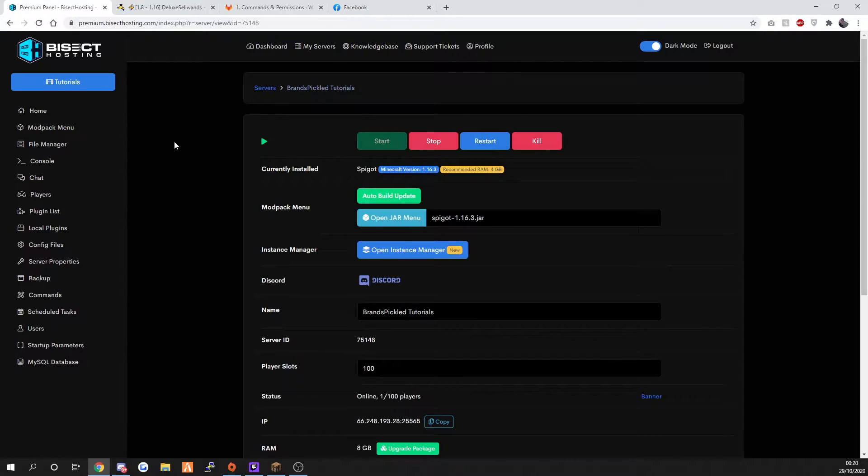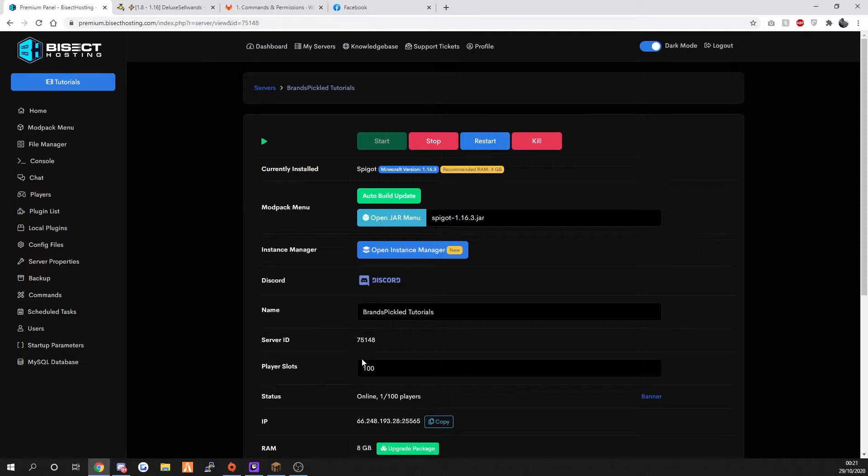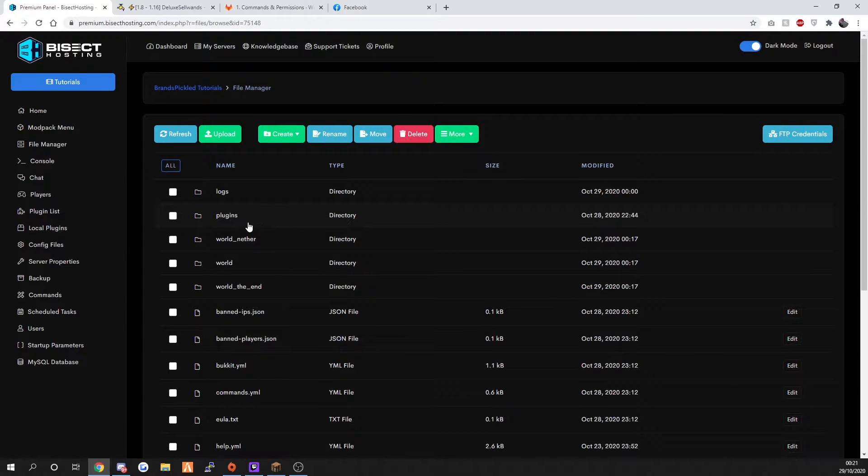I recommend you go to this hosting company right here - they have sponsored me, which is very nice of them. If you want to get 25% off your first order, use the code BRANDSPICKLED - literally B-R-A-N-D-S-P-I-C-K-L-E-D. You'll get 25% off your first order on any of their servers, and their support team is fantastic because they're through Discord and come back to you in seconds.